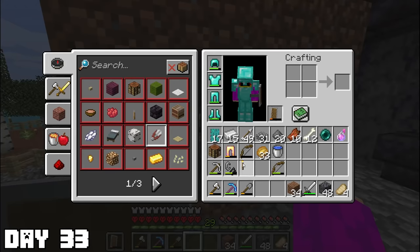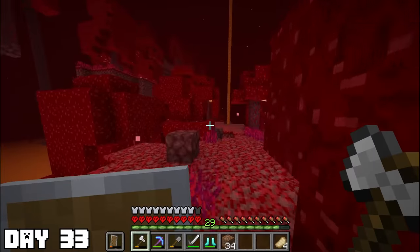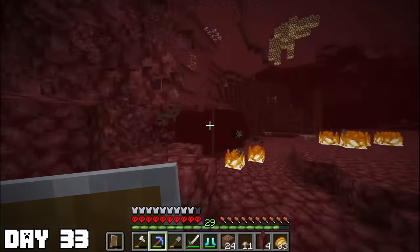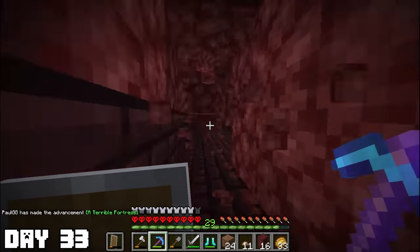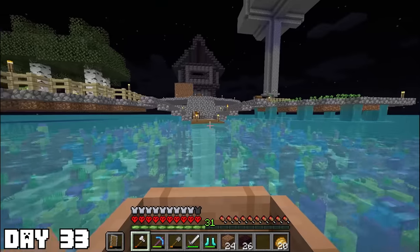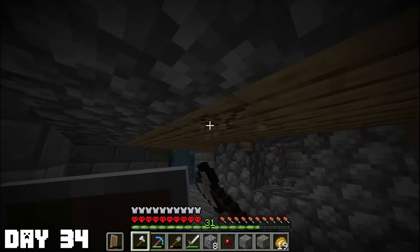Day thirty-three: I realized I wasn't prepared for this. The only thing I had was a spider eye. I still needed a brown mushroom, blaze rods for a brewing stand, an apple, and some sugar. I ran through the Nether to get some brown mushrooms — that was easy. What wasn't easy was finding a fortress, since I hadn't found one yet. Luckily, not too far from the basalt biome, there actually was a fortress. I quickly navigated through to the blaze spawners and even still had a fire resistance potion from trading with piglins. After getting all the blaze rods, I hurried home to set up the brew stands.